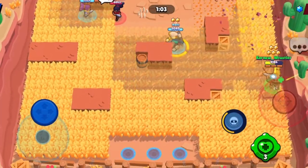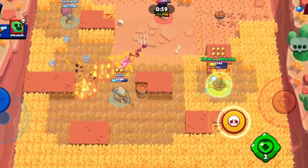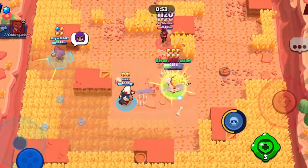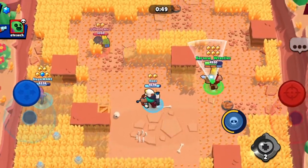A bit later on in the game here, ambushing that Spike at close range. He's got such little health, nothing he can do about it. Another useful super just to get up in the opponents' faces. Useful gadget there, heal up again, chasing the wounded Shelly. Boom.